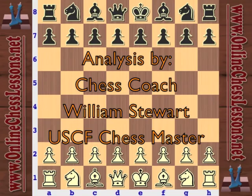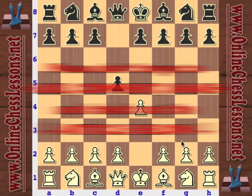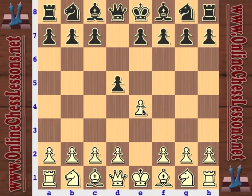I'm from ChessLessons.net and I'm going to be looking at how to beat the Scandinavian defense today. The Scandinavian defense is pretty simple - it's e4, d5. Black is establishing some immediate pressure against white's center, but in the main line I'm going to be looking at, with Qxd5, he's going to be exposing his queen.